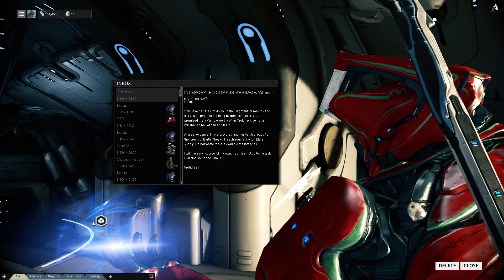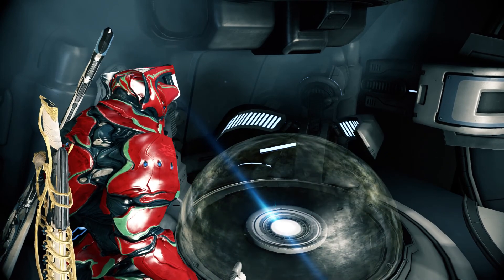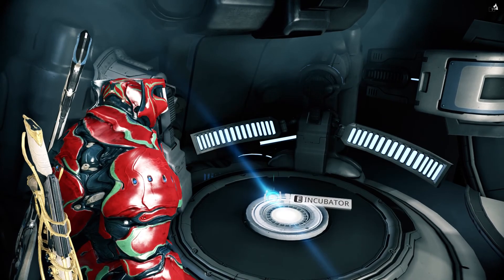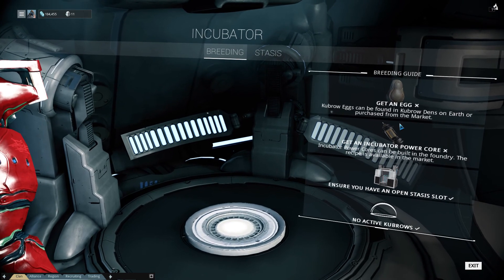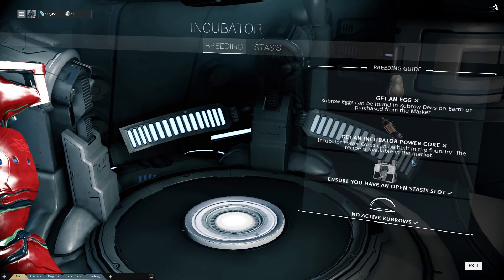Now, after that mission we get a mail that says you need to go to Earth to find an egg. But first of all we need to install the incubator segment. And there you have it, now we have an incubator.